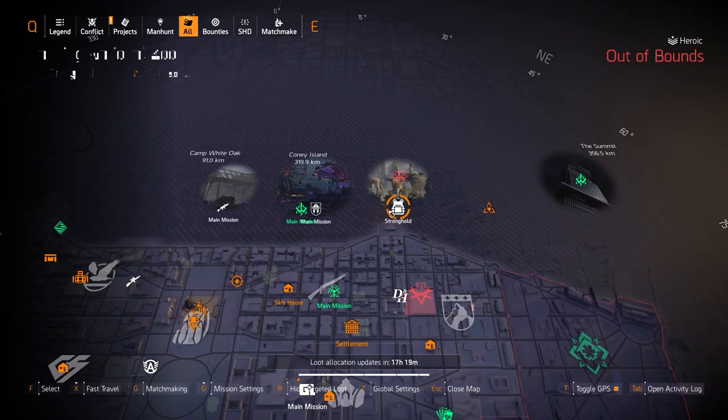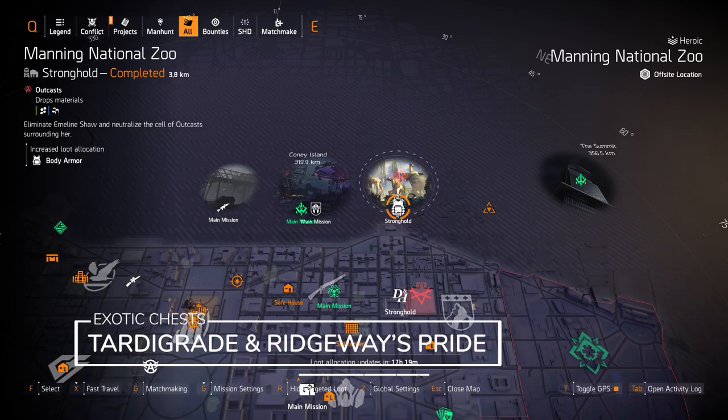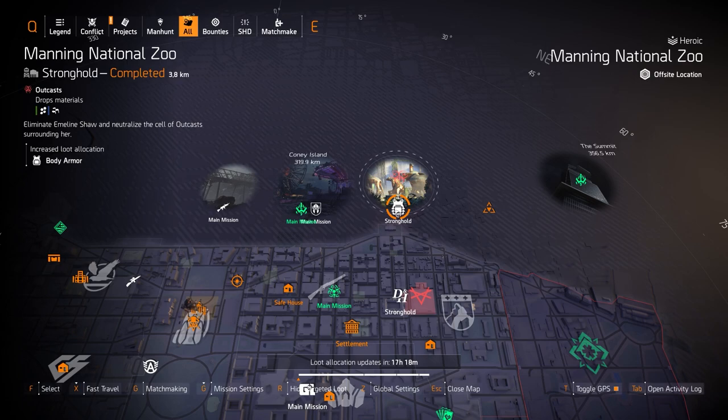We also got chest pieces at Manning National Zoo. You can farm for two exotic chest pieces — the Ridgeway's Pride if you've already completed the project, or if someone in your group has already completed it, they can re-farm and drop it for someone else, skipping the project. And second, you can get the Tardigrade exotic chest piece, which is an amazing support exotic — I recommend farming for it if you don't have it yet.